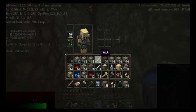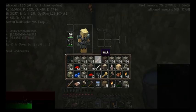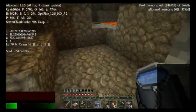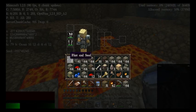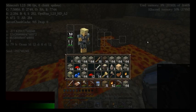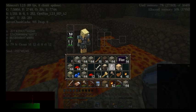I'm starting to have some space issues and I'm full on cobble. I don't need the stairs. Let's throw away whatever we don't need — don't need gravel, don't need the stairs, don't need the sand blocks.